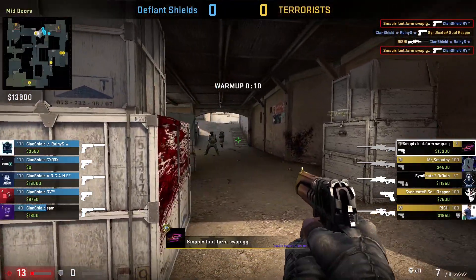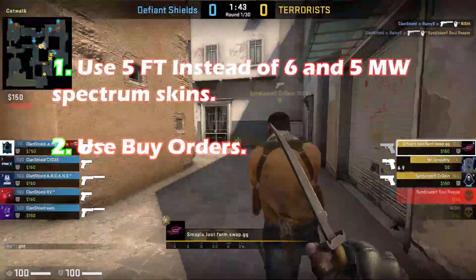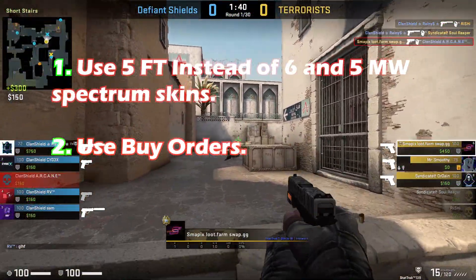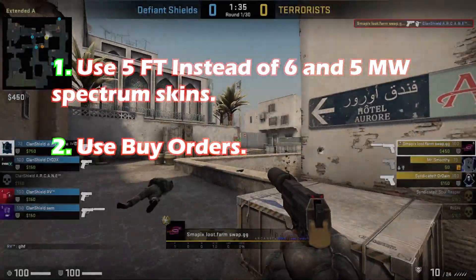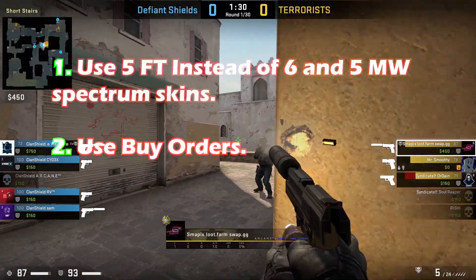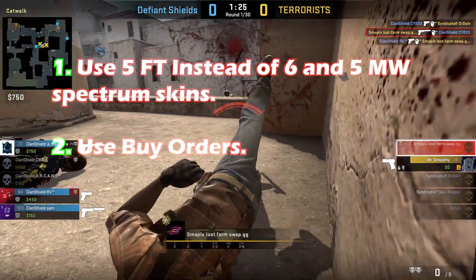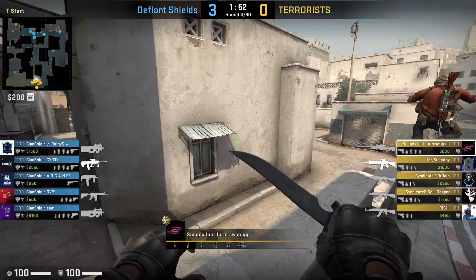I have some tips for you to do this trade-up right now. First, use 5 field-tested Prisma 2 skins instead of 6 and 5 minimal wear Spectrum skins. Second, use buy orders — you can get extremely low floats using buy orders, so mix those with some high floats from the marketplace. If you get floats that are not needed, sell them off at a slightly higher price to lower the total cost of the trade-up so it won't exceed $1.20.